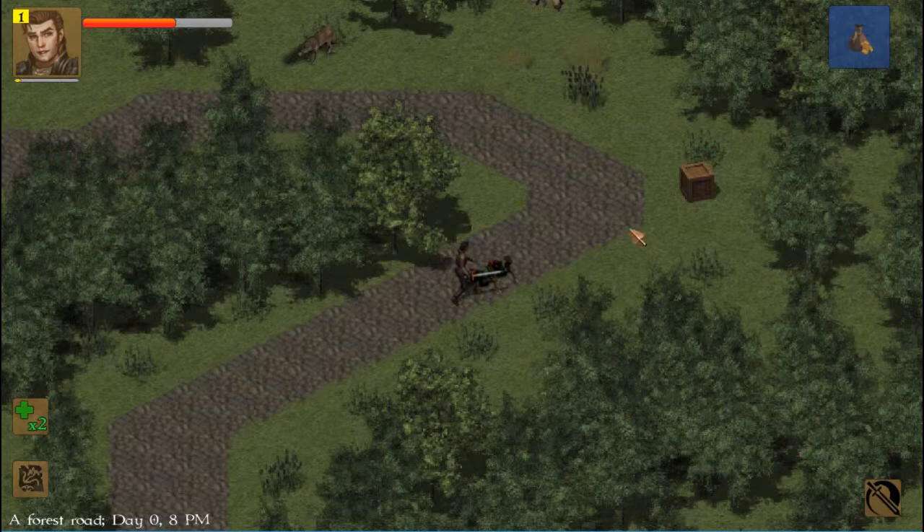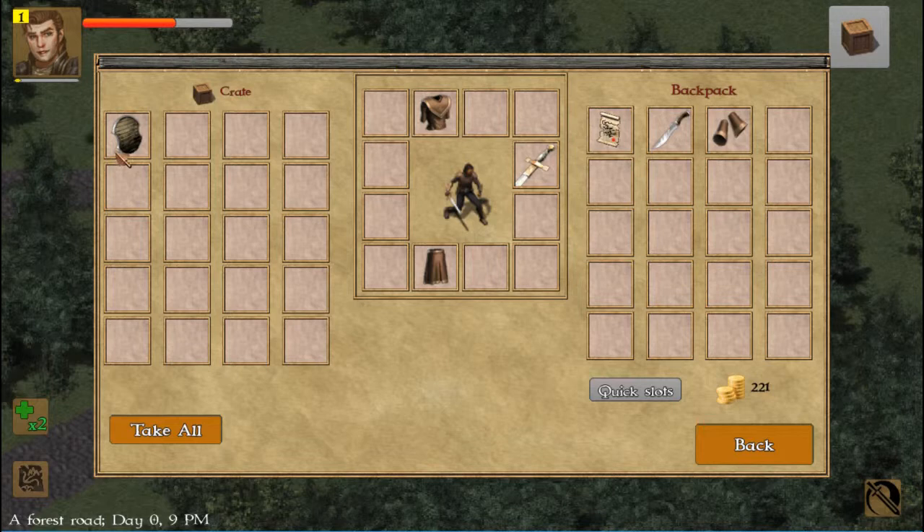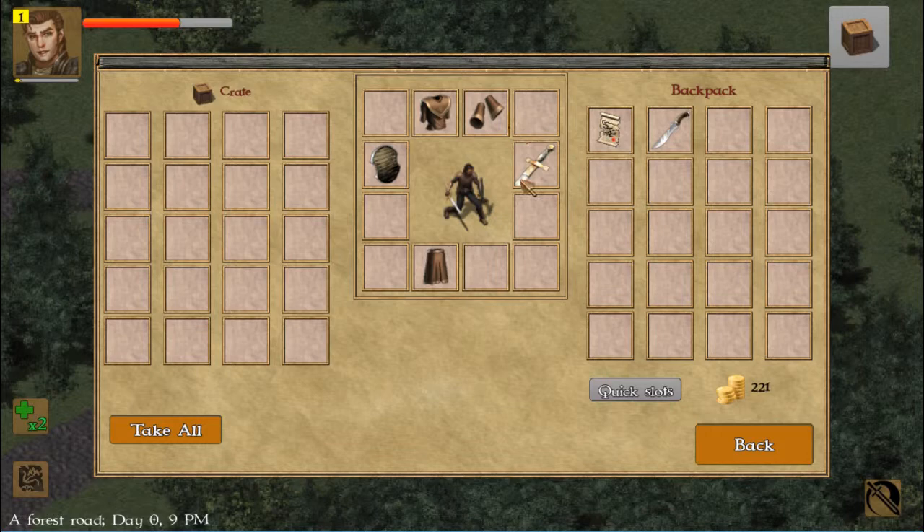One of the goblins I killed has like a treasure on them — you can see up in the right corner. They have money, eight. Remember to take the money too, just saying. You got a shield. That one I can equip. You can click and then equip. You can see this is your character figure here.